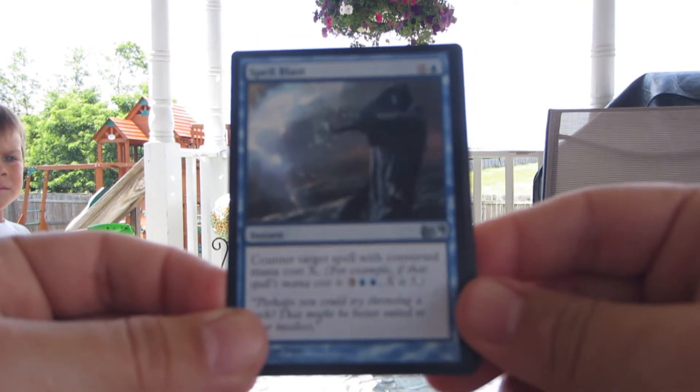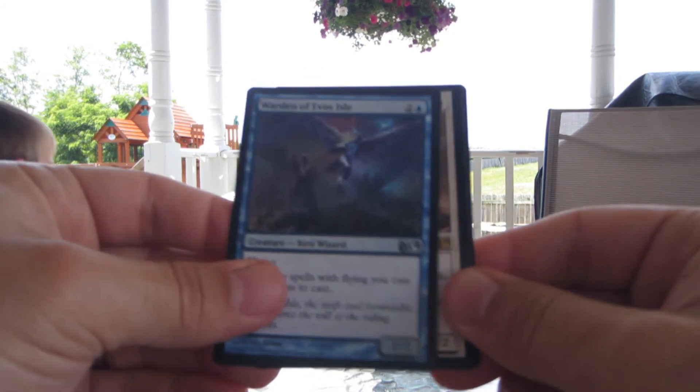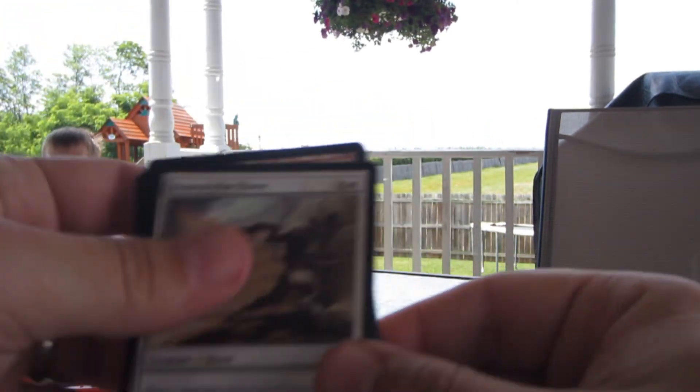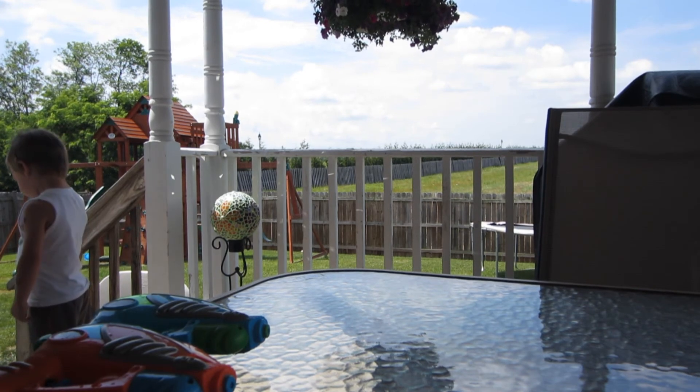Spell Blast. Warden of Evos Isle. And Boneside Sliver — dang. And Sliver Token. No foil. But we pulled Overgrown Tomb, so super happy with that.